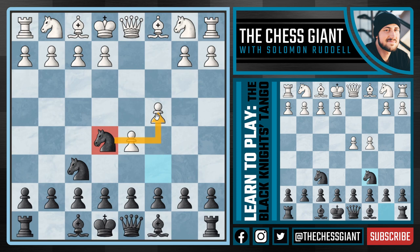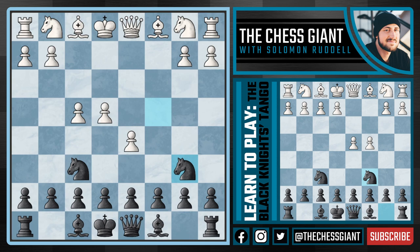We play Knight e5, centralizing this minor piece and threatening to take the pawn on c4. White may be tempted to play f4, attacking our knight, and yes they go down a pawn, but now they can play e4 — and it looks as if white has a very strong center, attacking our knight on c4. But following Knight b6, we see that this center is not strong but just the opposite — it's a huge target. White can't even play e5 attacking our knight because we simply capture the pawn on d5 thanks to our knight on b6.